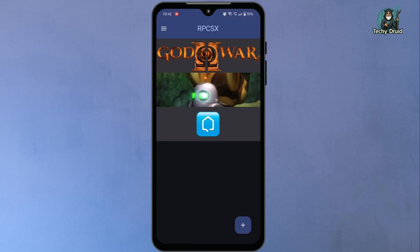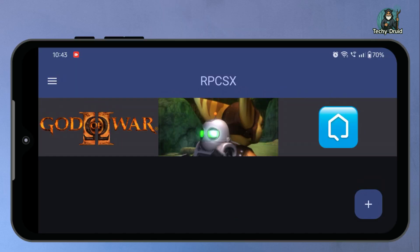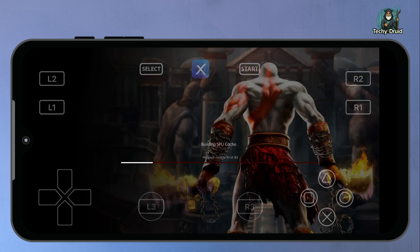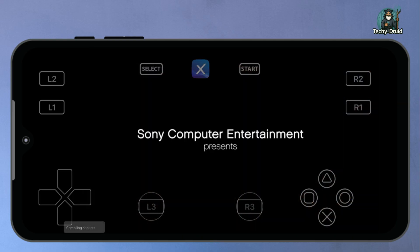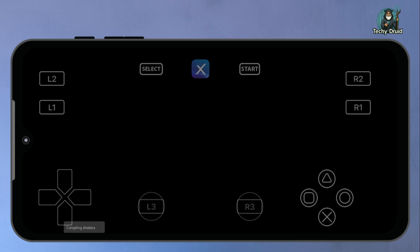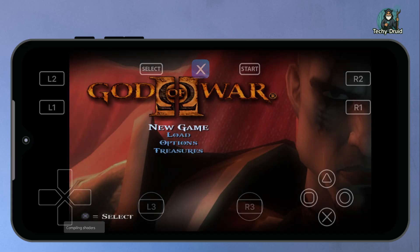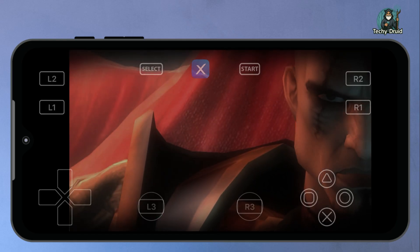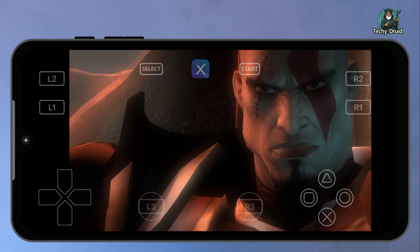Now let's start by testing our first game, God of War 2. Tap on the game to launch it. The first time a PS3 game runs, the emulator starts compiling shaders and other data files. This process is completely normal and only happens once. Depending on your game size and your phone's performance, it might take a few minutes to complete. Once the compilation finishes, the game starts and you can see the God of War 2 intro screen and main menu, just like on the original PS3 console.